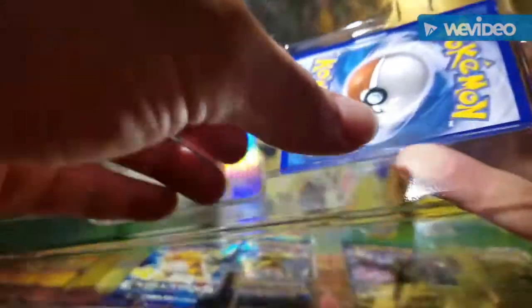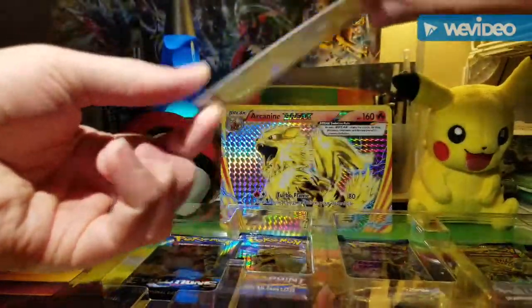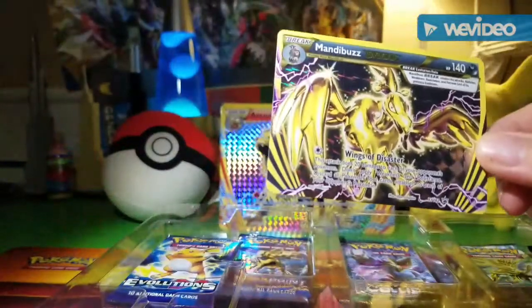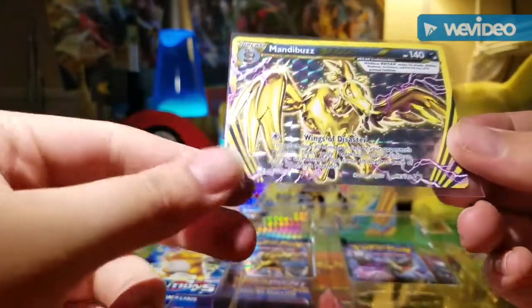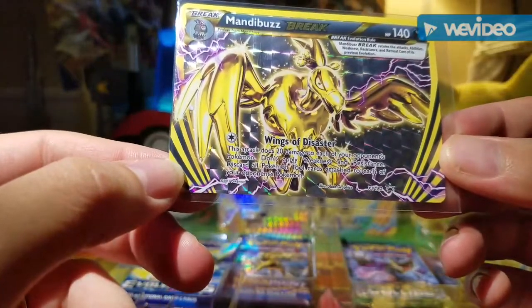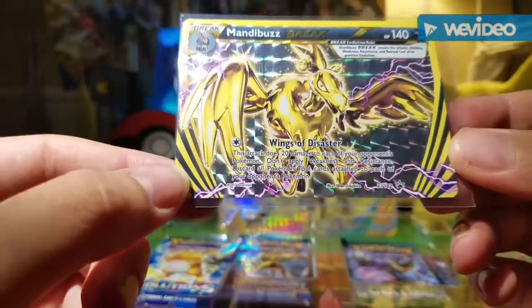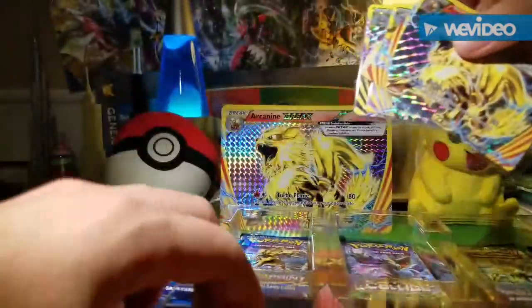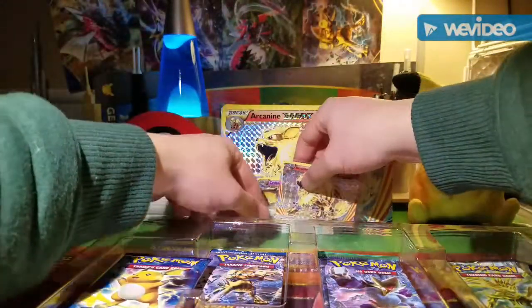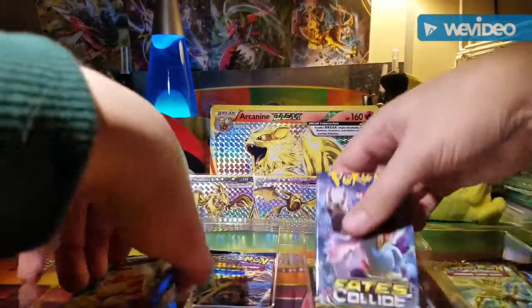The third Break is the Mandibuzz Break, which looks nice. A lot of times Breaks aren't necessarily the most competitive cards, but I think they look cool — it's a cool idea. This card is actually pretty good: it does 20 damage to each of your opponent's Pokemon and discards all Pokemon Tool cards attached to each of your opponent's Pokemon. The only thing that stinks is it's kind of like a Stage 2 so it'll take a little time to get out, but it could be nice.